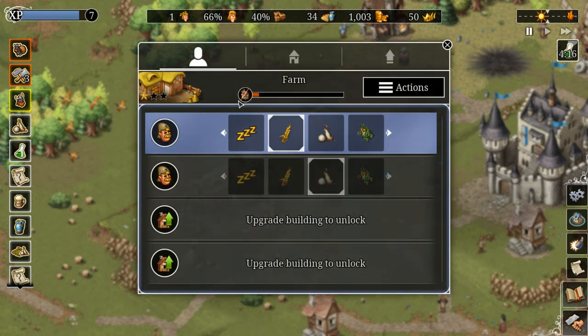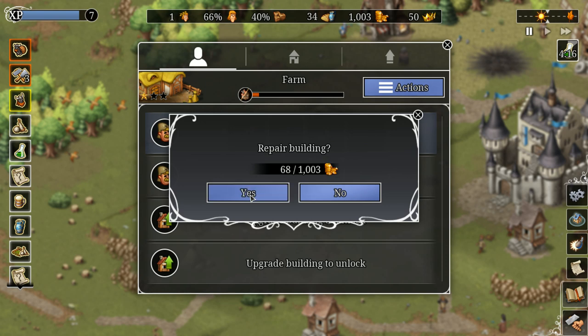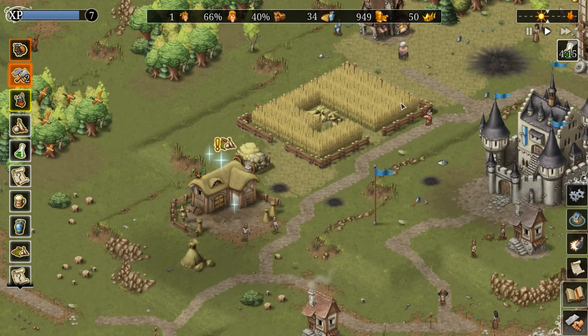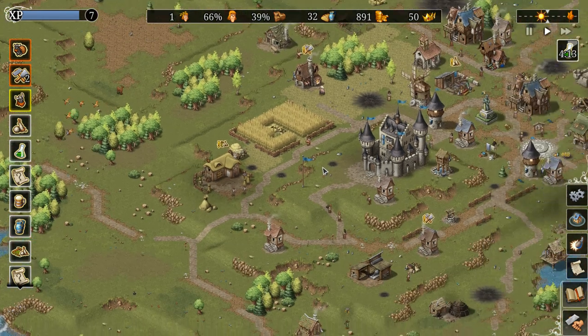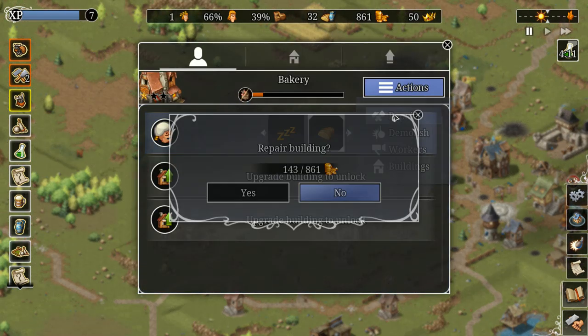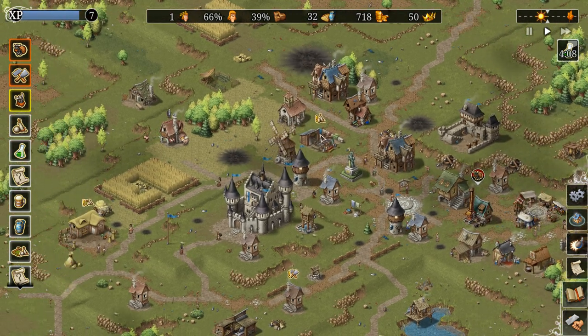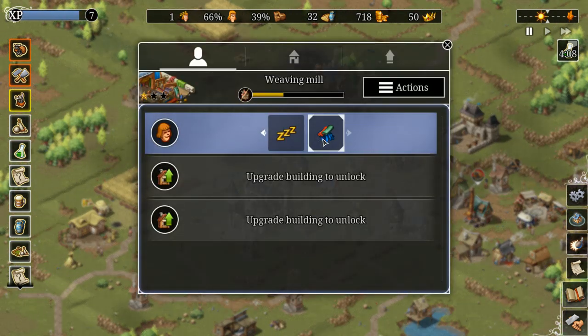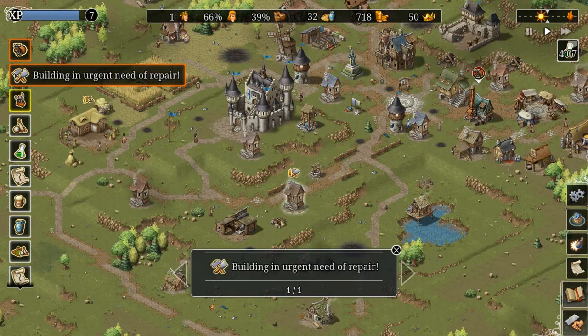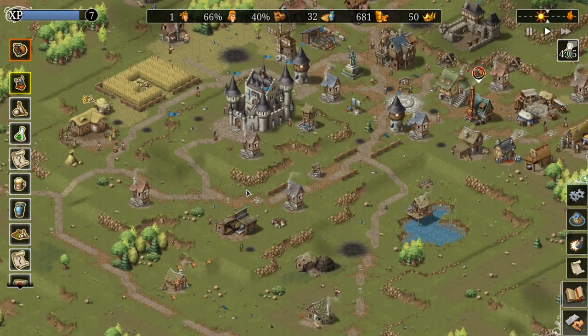Every building has durability. If you click on a building and go to Actions, there's repair, demolish, and workers options. You can spend money to repair, and you can also build a carpenter's workshop — he'll go around repairing buildings for you automatically.